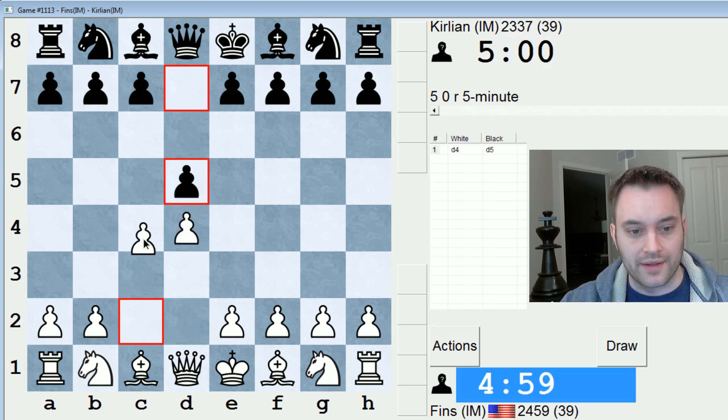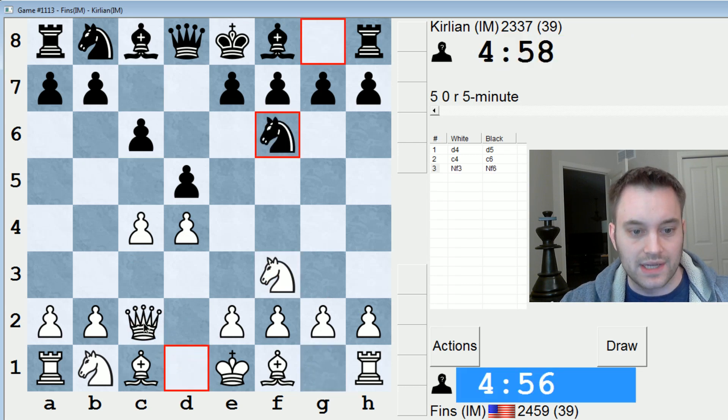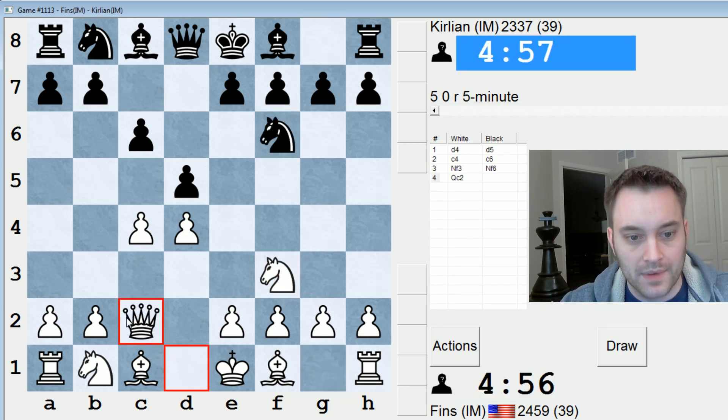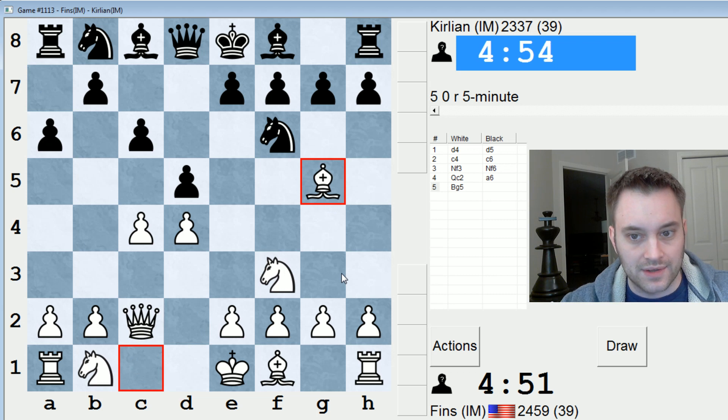Hey guys, this is John, and I'm playing Kurlian in the 5-minute pool on ICC. Let's play a Qc2 Slav against Kurlian. This is one line I've just been experimenting with a little bit, and he plays a6. Let's go Bg5 and attack that knight on f6.